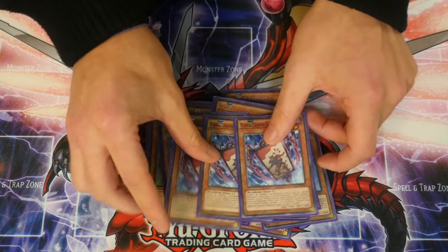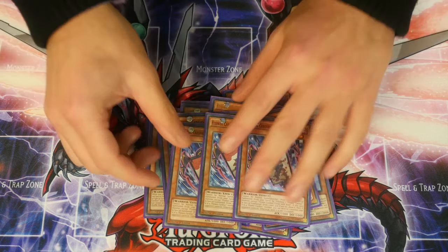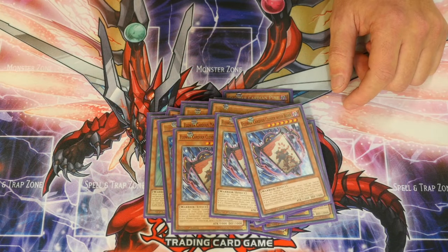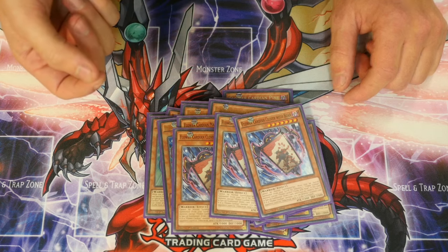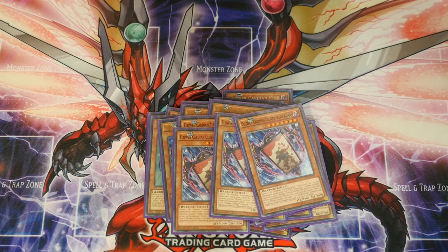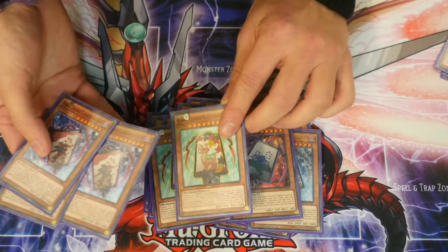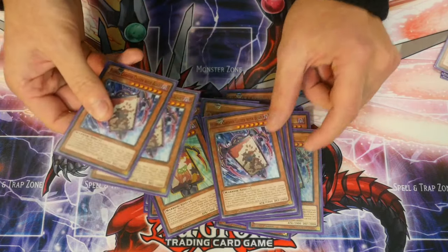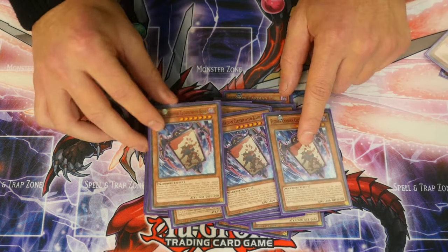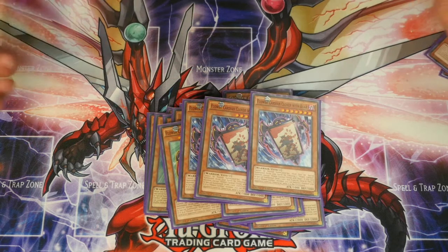Next, Flower Cardian Clover with Boar — does the same thing as Maple with Deer. You tribute any Flower Cardian monster, special summon this one, and reveal the next card of your deck; if it's a Flower Cardian monster, keep it in hand and destroy one of your opponent's monsters on the field. You cannot tribute Maple with Deer for Maple with Deer, just like you can't tribute Boar for Boar — so go Maple with Deer, Boar, Maple with Deer, Boar. You're still getting those draws and plays.